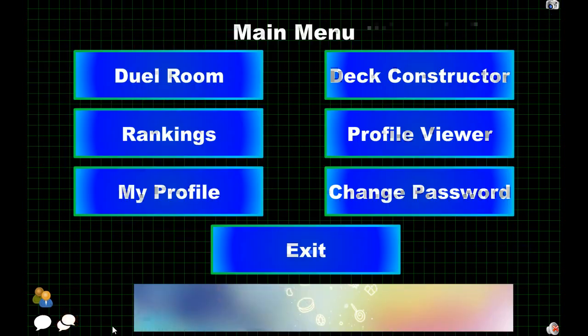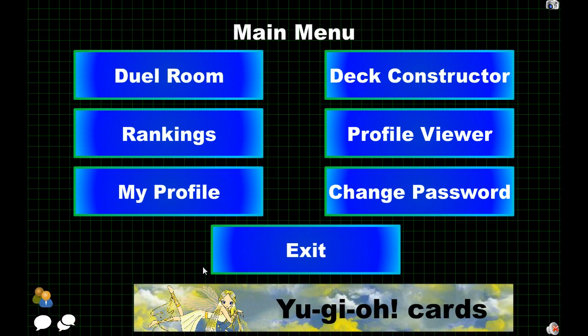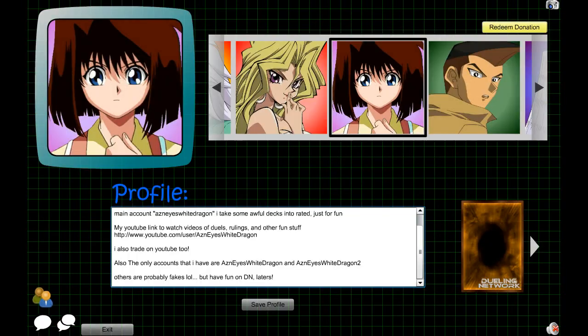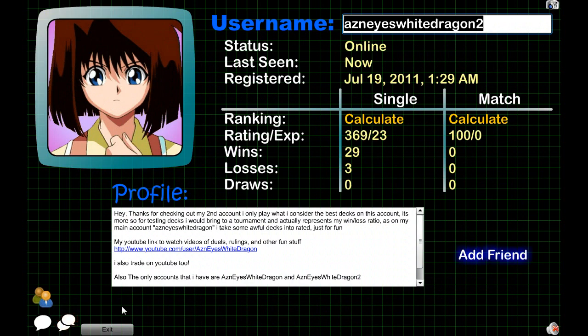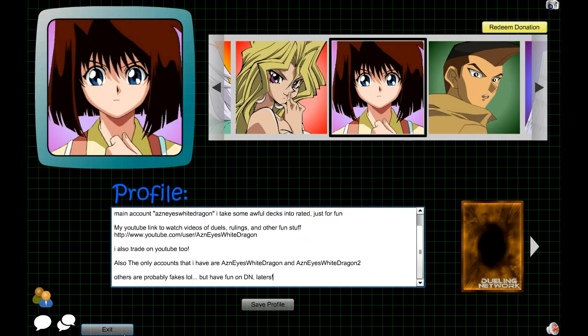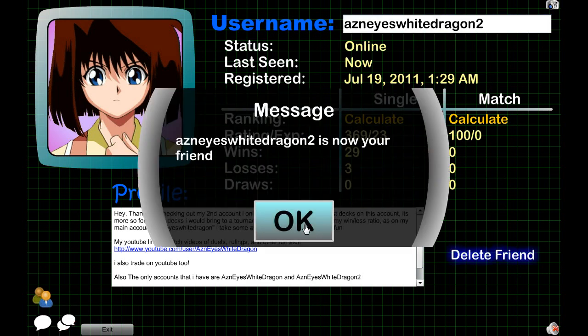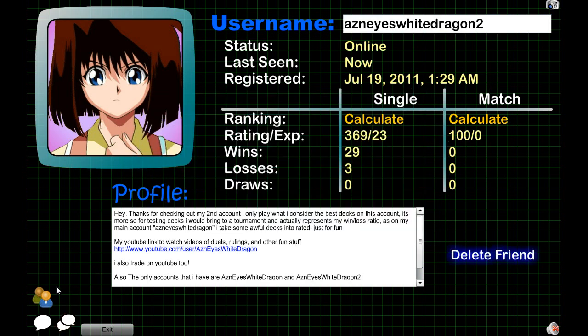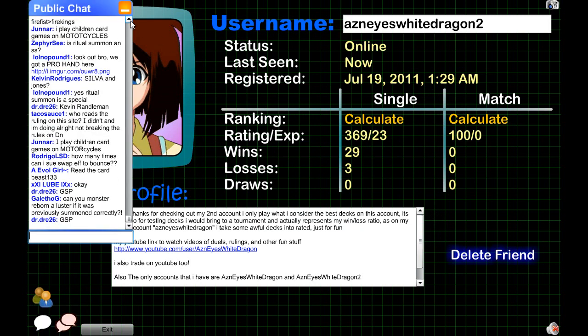This is my other account that I use. There's also a Change Password option, which is pretty self-explanatory. In Profile Viewer, you can add people — let's say I add myself, and I am now my own friend. You can check out the online users. There is also a public chat where you can type in whatever you want.